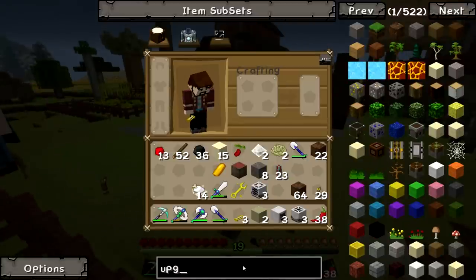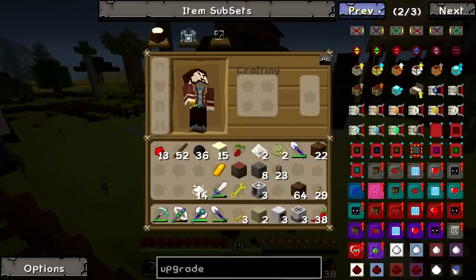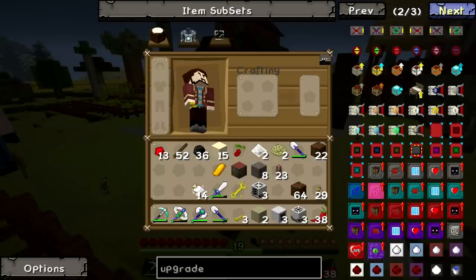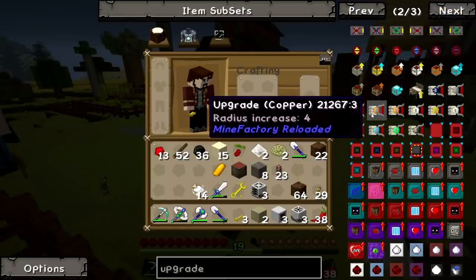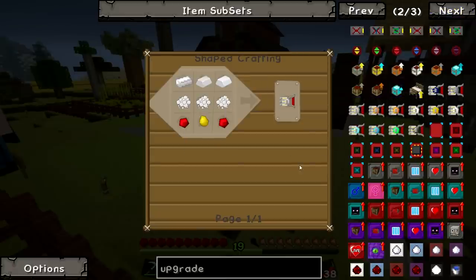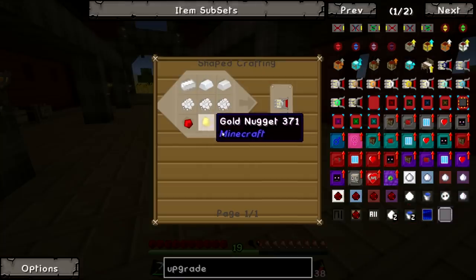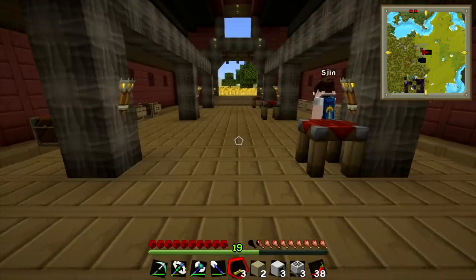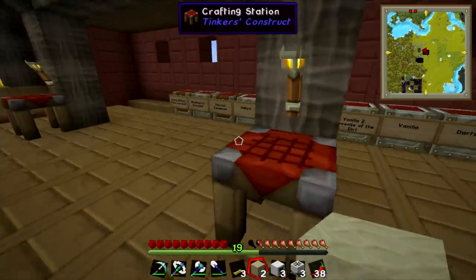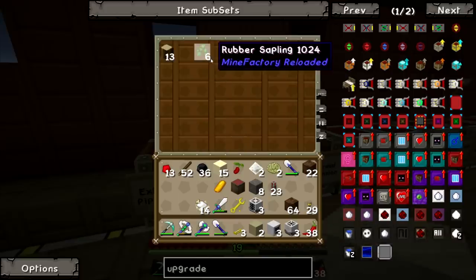You can type 'upgrade' in the search. There is a thing called an upgrade tin, radius increase three — kind of a three-pronged thing you shove into the machine. How do you make plastic? We need to cut down some rubber trees. We need to grow a few rubber trees and cut them down. So in fact, we can do this on the new machine that we've made.